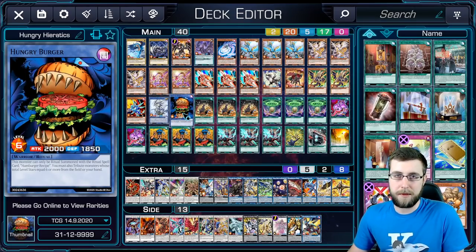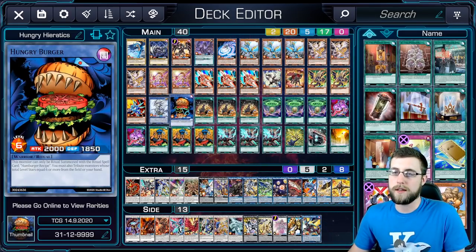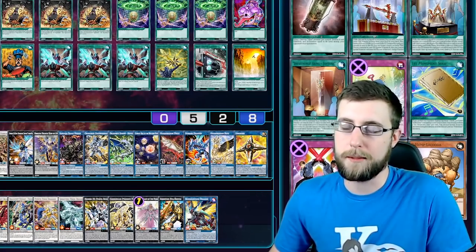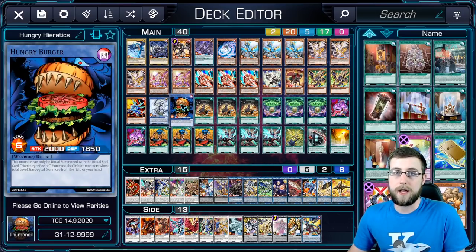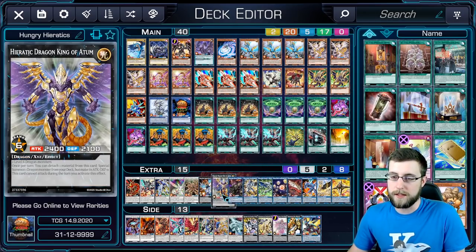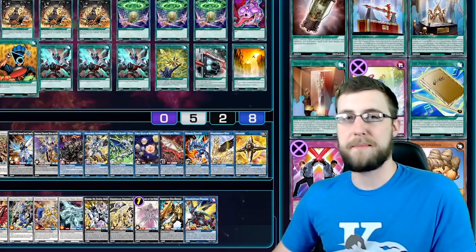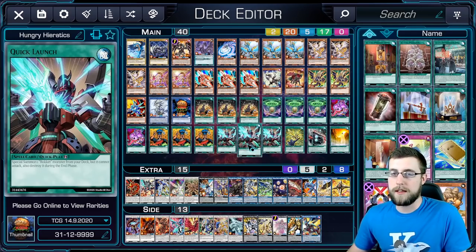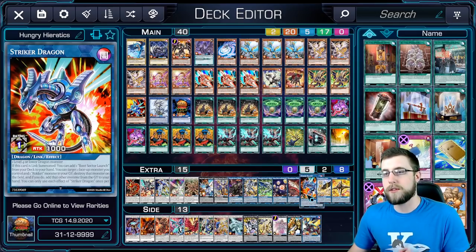Honestly, this is a meme build. There's no reason to use Hungry Burger, especially with the restriction on dragons with the guard dragons. So Saphira would be the one to play. Just replace these with Saphira and the Hymn of Light, and basically that allows you to go into a tomb as well. This is the meme build. Other things we have here are the rocket kind of engine, being able to pump out a low-level rocket for either the guard dragons or striker to go into a boot sector launch. Someone's from the hand.